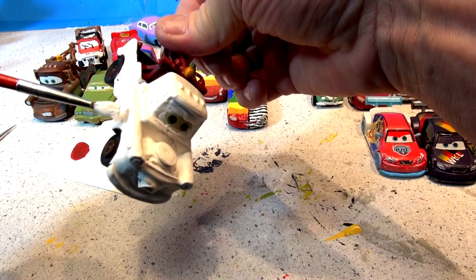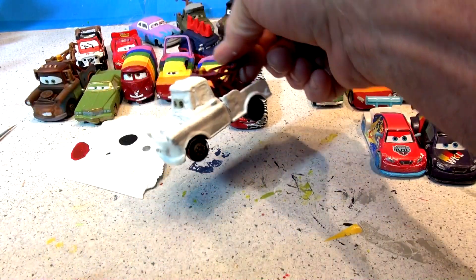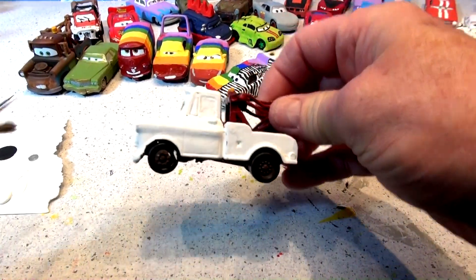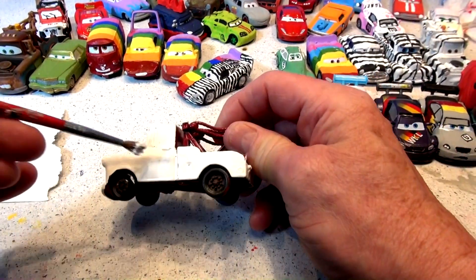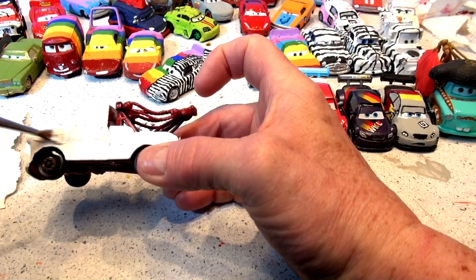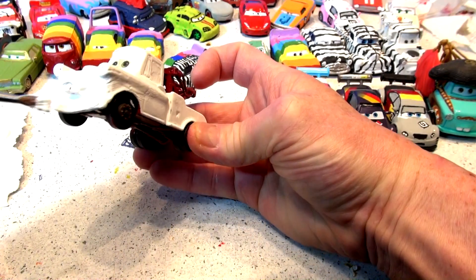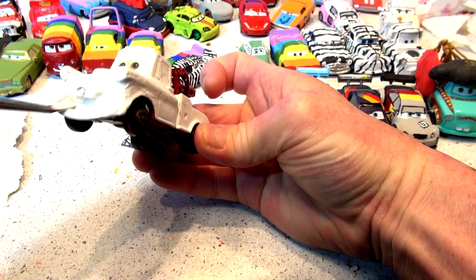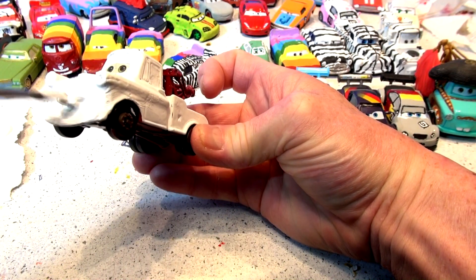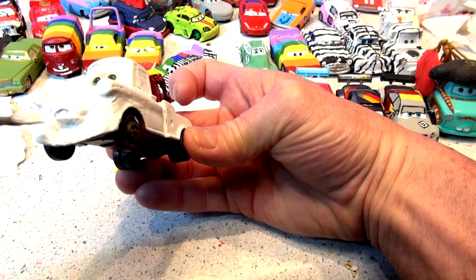I'm going to let this dry, and if I have to put a second coat on I will. Okay, that dried really nicely, but I still think I should put a second coat on just to make sure it's really bright white — not only for the zebra, but when I do the rainbow it'll look really good over the white. Normally I'd use primer gray, so I'm going to call this video 'Primer Mater.' I'll put the full story in the description so you can read all about it there too.